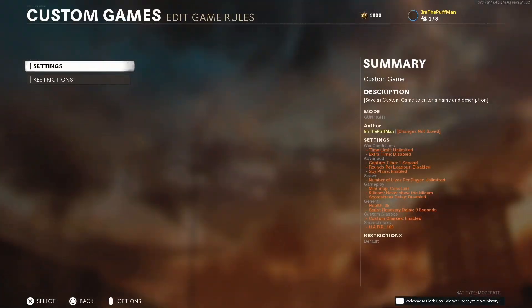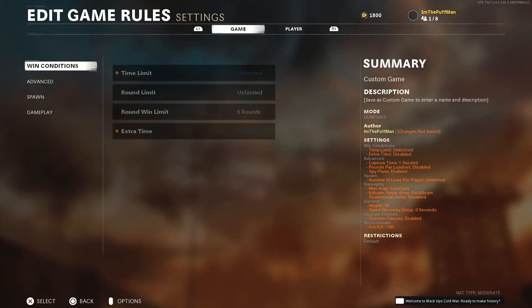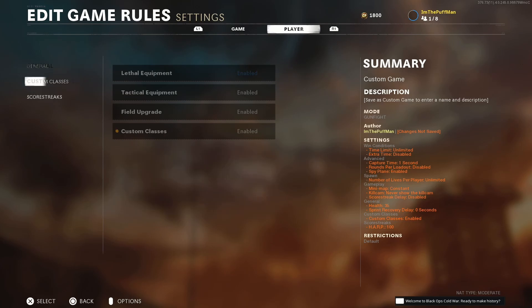Now we're going to edit our game rules. Once you click on that, you'll have this menu with settings and restrictions. I'll zoom in so you can see the exact settings. The mode is gunfight. Win conditions: time limit unlimited, extra time disabled. In the advanced section: capture time one second, rounds per loadout disabled, spy plane enabled. Spawn: number of lives per player unlimited. Gameplay: minimap constant, kill cam never. Score streaks delay disabled. General: health 35, sprint recovery delay zero seconds. Custom classes enabled. Score streaks: HARP at 100. Go through win conditions, advance, spawn, gameplay, player, general, custom classes, and score streaks to switch everything up.